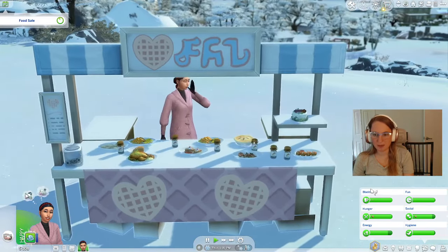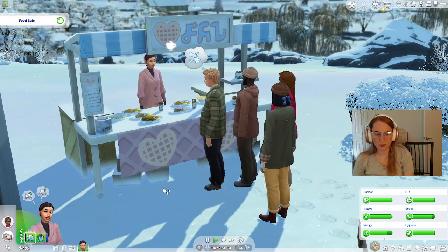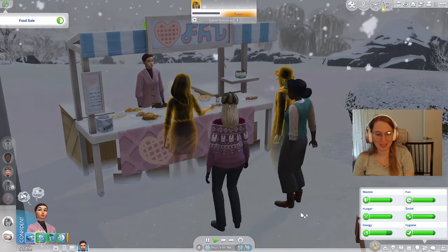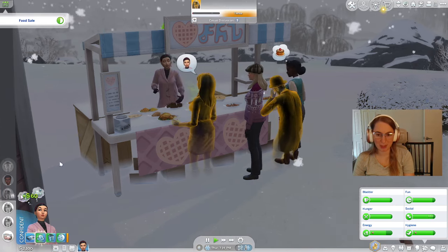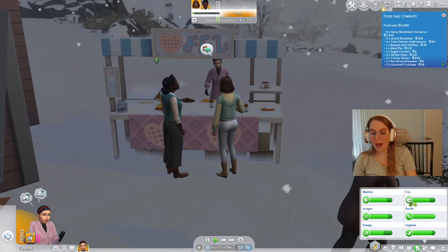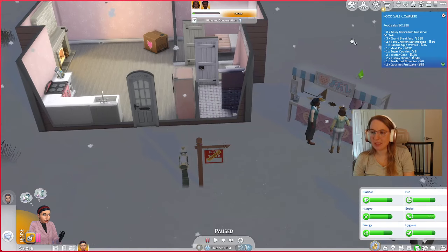Look at all of the goodies we have — come and get it! We're definitely making money. Oh no, the snow is picking up — it's a blizzard. I don't know that it's the best idea for us to be having a food sale in the middle of a blizzard, but this blizzard must be making people hungry because we just sold a bunch of stuff. Something is spoiled — maybe don't try to sell spoiled banana split waffles. Wow, we made 2,988 simoleons with that food sale! The spicy mushroom concert got us the most money even though it's only worth 80 simoleons — so many people bought it.